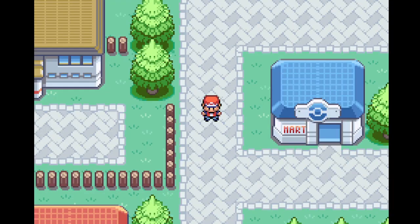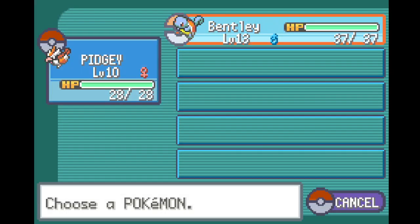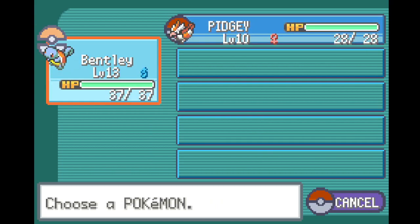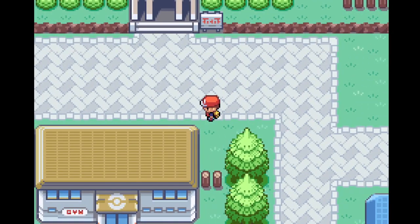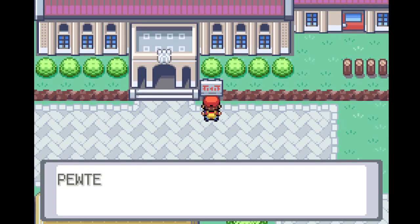Hey, what's up guys, Flak here back for another episode of Pokemon FireRed. So just in that little intro sequence we had gotten a level up. I just decided to briefly level up our Pidgey and our Squirtle up to 13 and 10 respectively — just to make it a little bit easier. We shouldn't have that hard of a time in the gym.